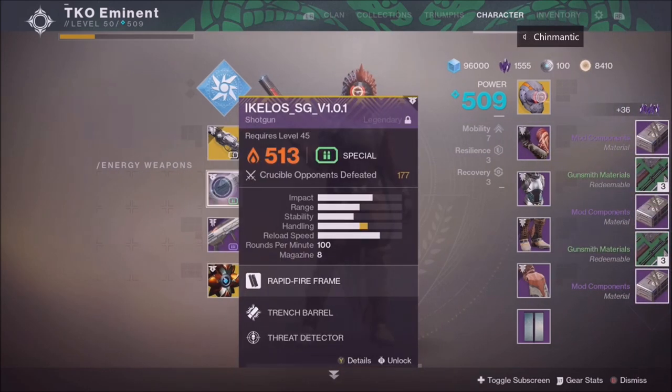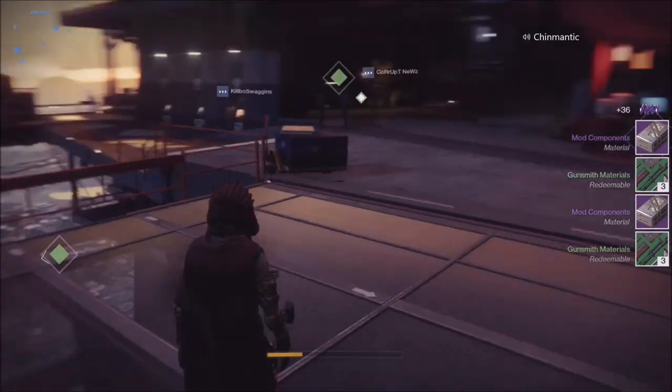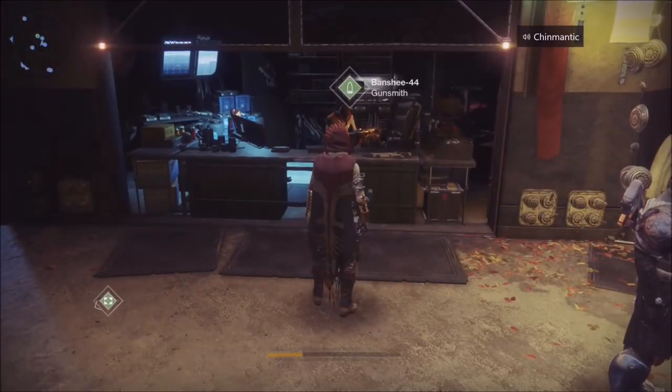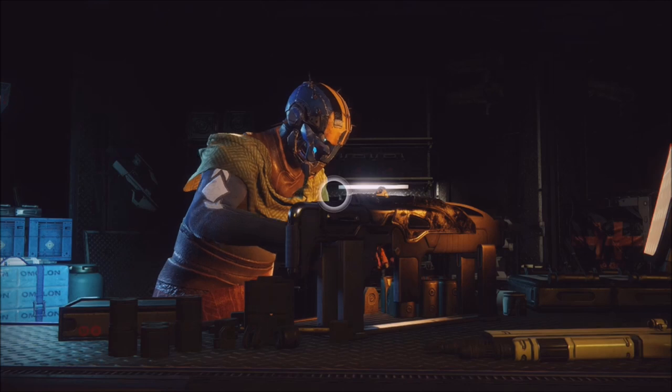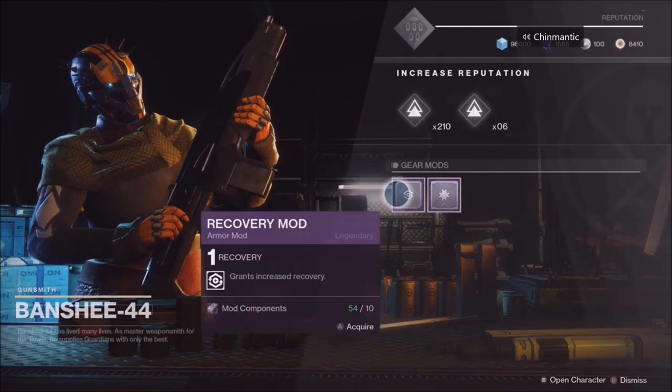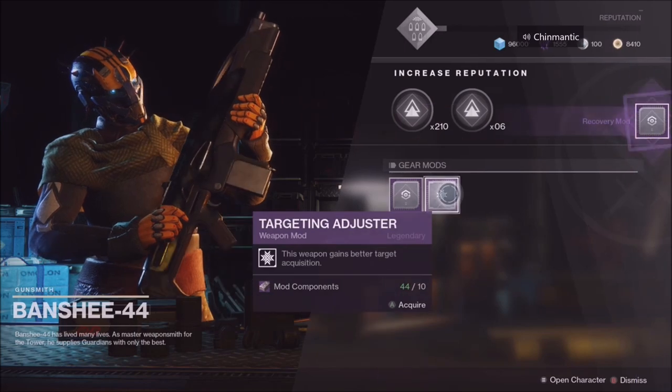For anybody that's wondering, it costs a total of 500 Glimmer, 5 Legendary Shards, and 5 Gunsmith Materials just to buy the gun from your collections. But then when you dismantle it, you get 3 Legendary Shards and 3 Gunsmith Materials back. So really, it's just costing you 2 of those, and then on top of that, 500 Glimmer.